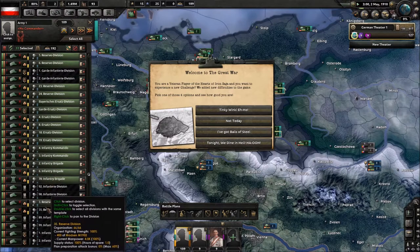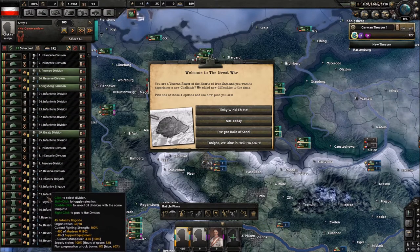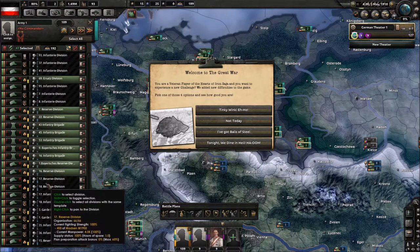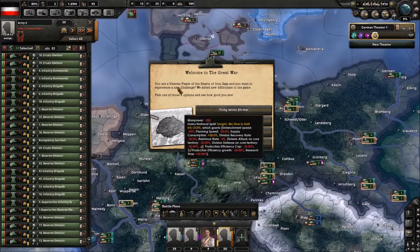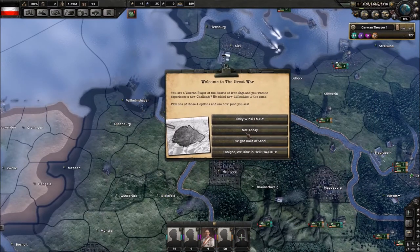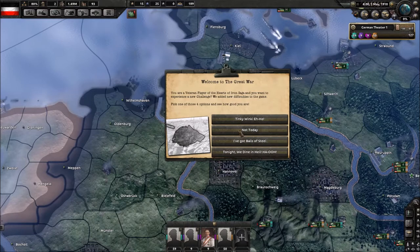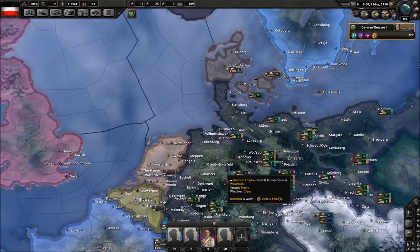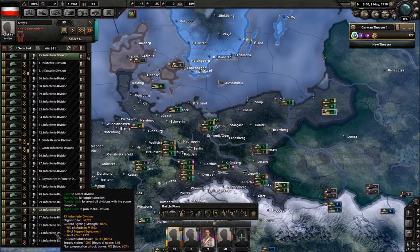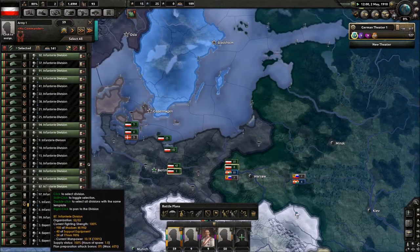This is just an event for difficulty and all that, so I'm gonna ignore it — actually let's pause so it doesn't pick anything for us. I want to select all of these — 50, wow, that's a lot. We got all that — what do we want to do with you? Let's take all the trained guys out and figure out what we want to do with them.